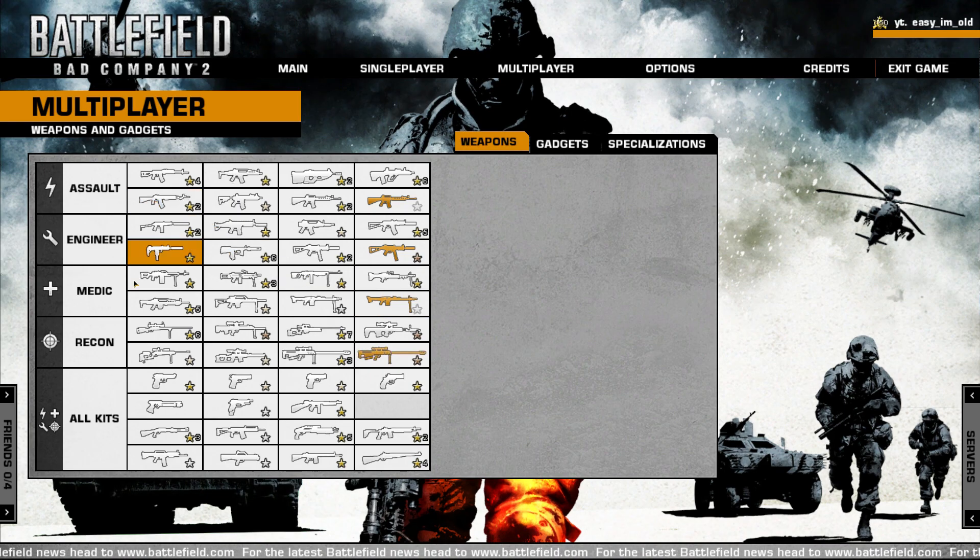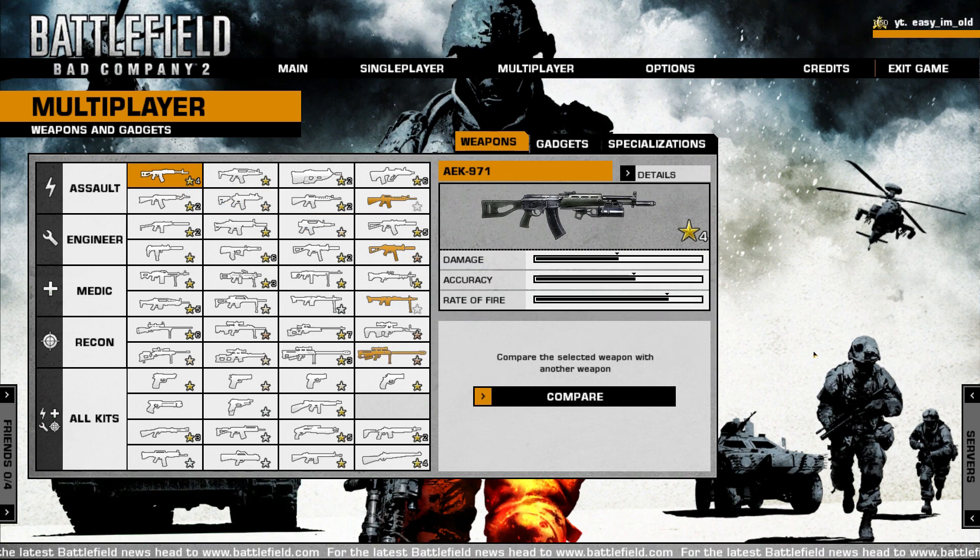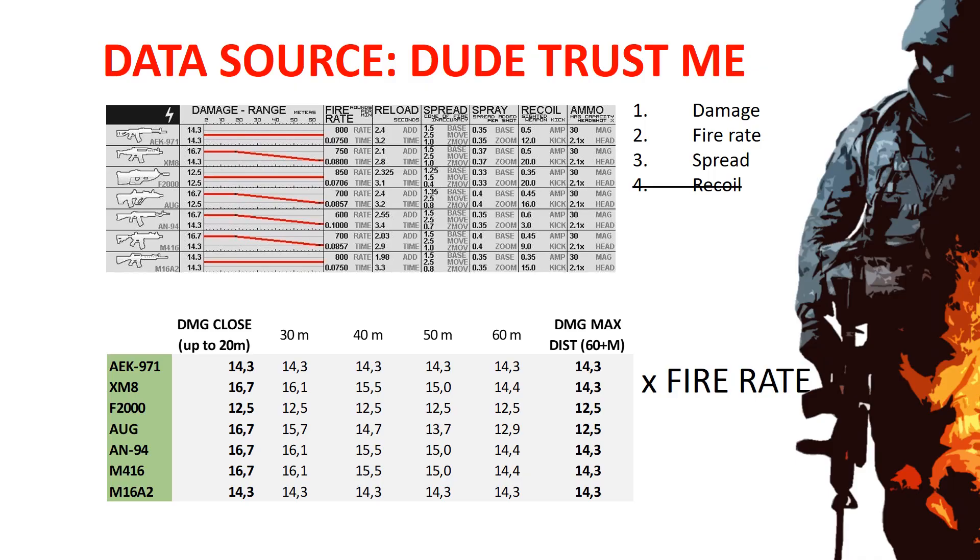Hi, in today's video we will take a look at the starting assault weapon AEK-971. I will jump right into data which are available on the internet. From the table in the upper part of the screen I will take only the most important KPIs, which are damage, fire rate, and spread.